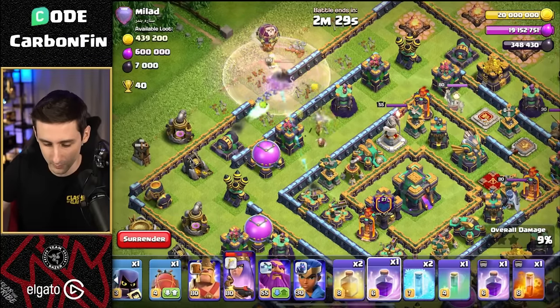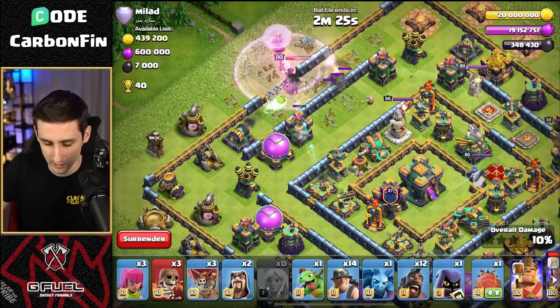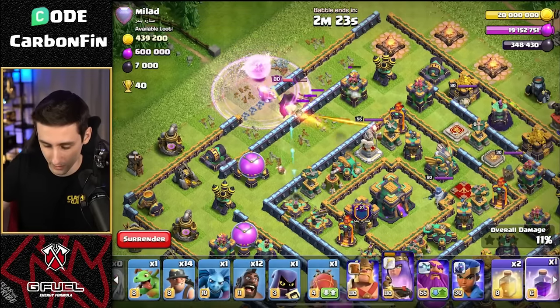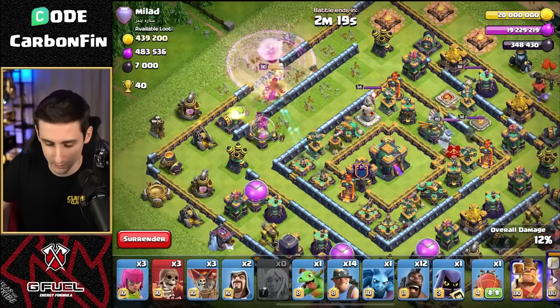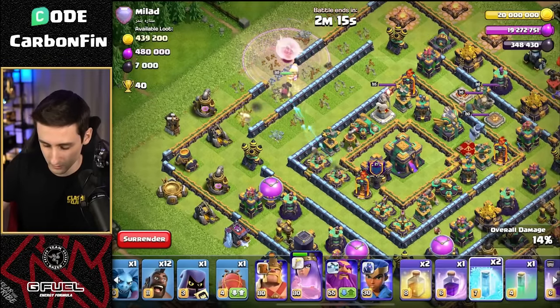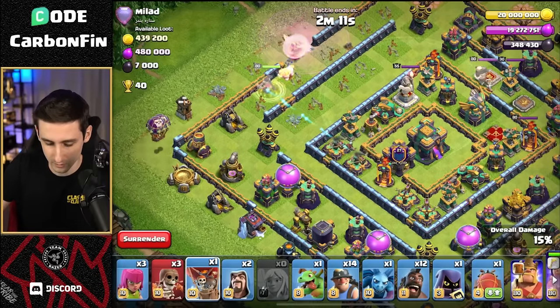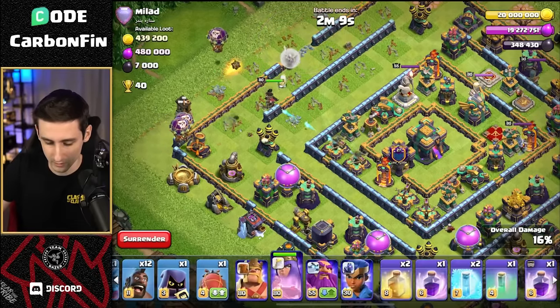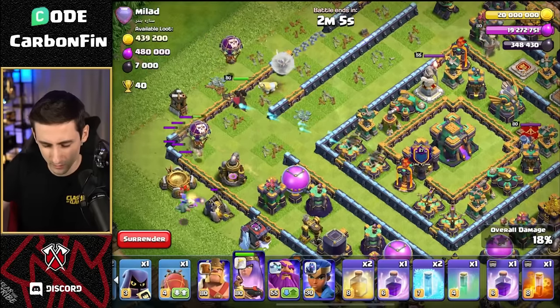Queen's taking quite a bit of damage here — let's rage her up and try to keep her alive. Taking on this archer tower. She's going back down — you never know with the queen. We've got all these ground X-bows like this, so a little less firepower onto her. Let's drop two balloons like this and drop another one. A baby dragon down here — this is going to kind of help funnel us a little bit.